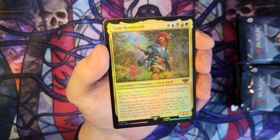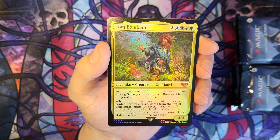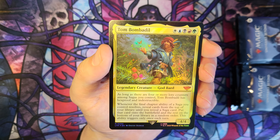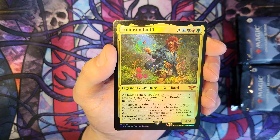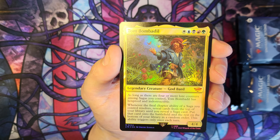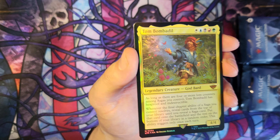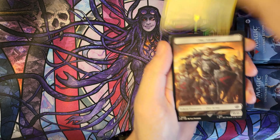Let's have a quick read of Tom Bombadil, because we haven't read him out on the channel yet. He's five mana, one of each colour, for a 4/4. As long as there are four or more lore counters among sagas you control, Tom Bombadil has hexproof and indestructible. Whenever the final chapter ability of a saga you control resolves, reveal cards from the top of your library until you reveal a saga card, put that card onto the battlefield and the rest on the bottom in a random order — triggers only once each turn. If you're playing him as your commander with lots of sagas, especially read-ahead sagas where you can resolve the final chapter immediately, that will trigger Tom. That's an awesome card.